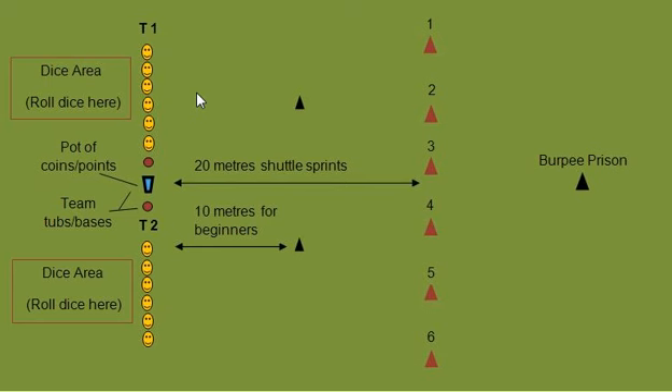That's step number one. Step number two: after the player has completed the five shuttle sprints, they're going to sprint over to marker number five. So marker number five might be burpees — the player simply completes a set of burpees. If the player's a beginner, they complete 10; if intermediate, they complete 15. What happens next is the player runs over to the pot of points, takes one point, and puts it into their team tub. Once the player's done that, they simply repeat the process all over again: roll the dice, complete the shuttle sprints, run over to the markers, complete the exercise, come back, place a point into the team pot.